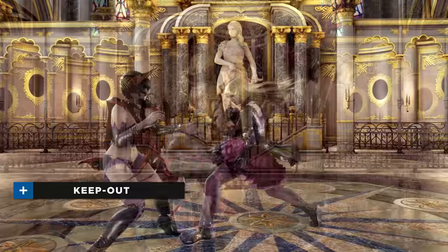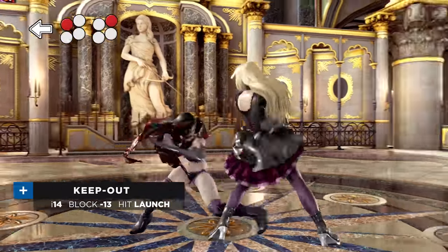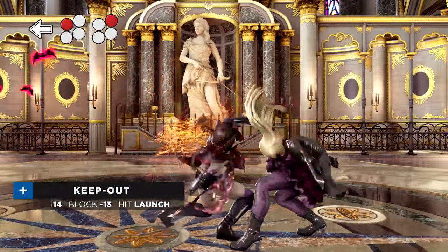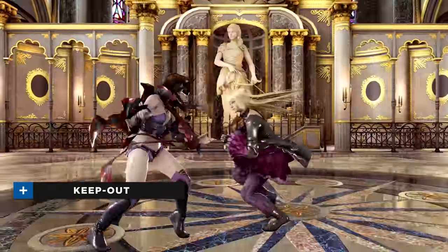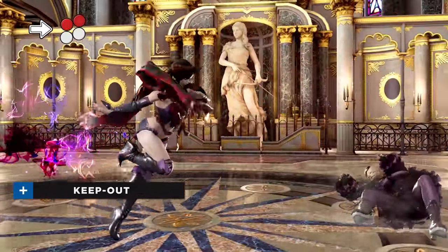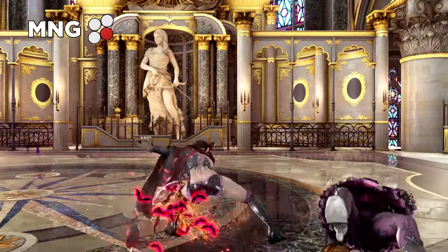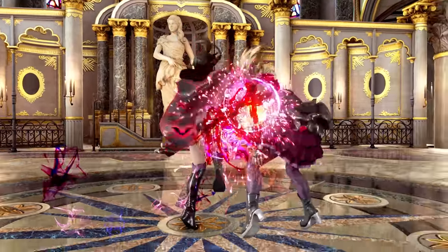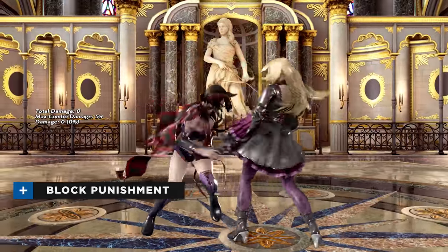If an opponent is foolish enough to run in with a blind attack, Rising Chaos is a fast, tracking counter-hit launcher that can interrupt them and lead to massive damage. Alternatively, Elisa can armor through strong running moves with Broken Dream and connect a guaranteed Queen Needle on hit. While it requires more execution than your average block punishment, Elisa has some of the most damaging options in the game.